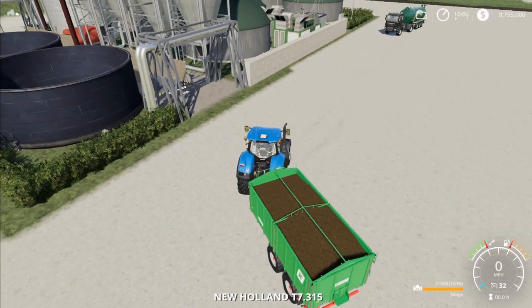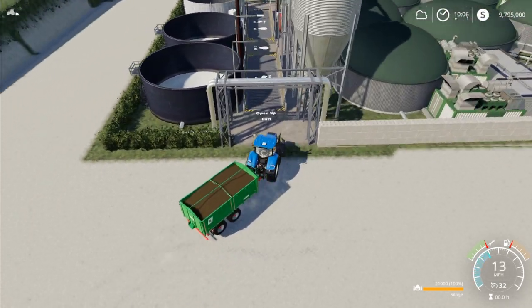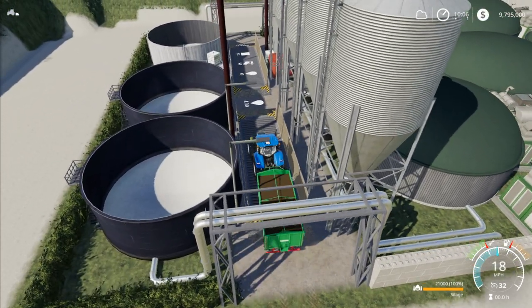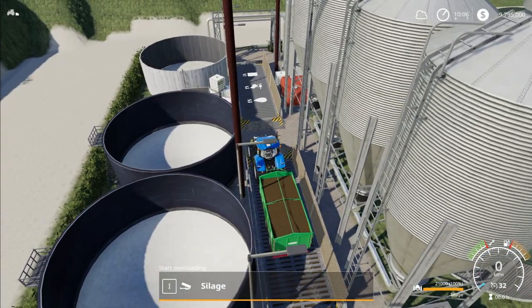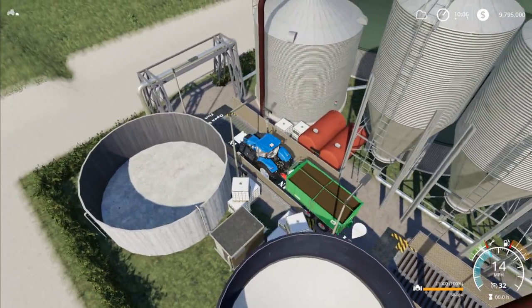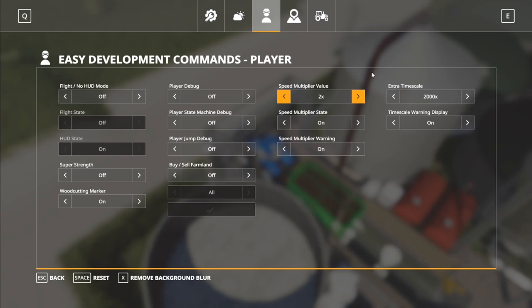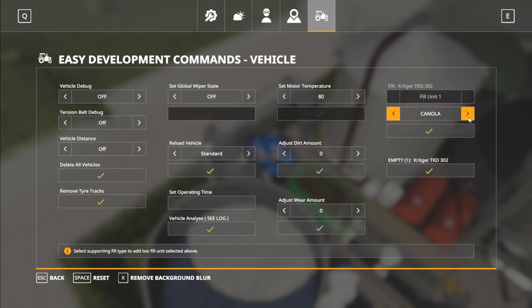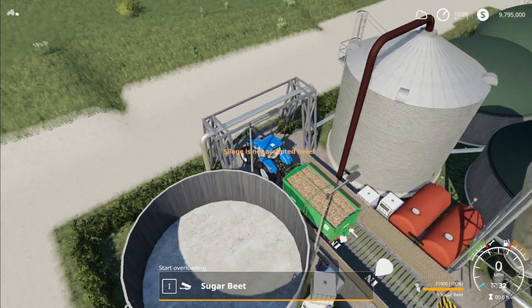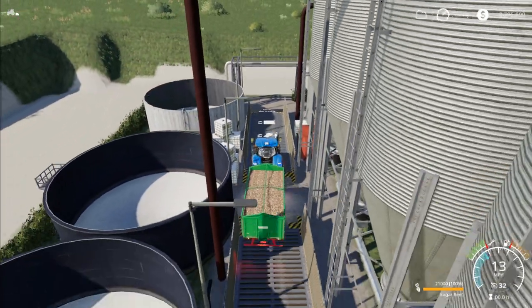As far as inputs go, if I'm going to put silage in, any of the silage types go into this first input right here — that's the silage input. You won't be able to put it into the other input over here; it's not accepted there. If I wanted to put chaff, sugar beets, or any of those other ones — sugar beet, potato — they are accepted at the second input, but not at the first one. So those are the two different processing points.